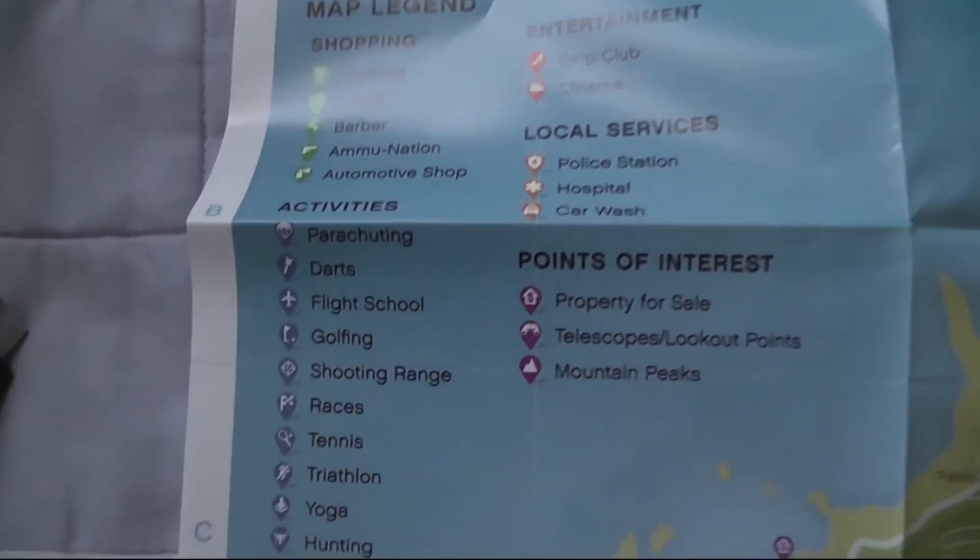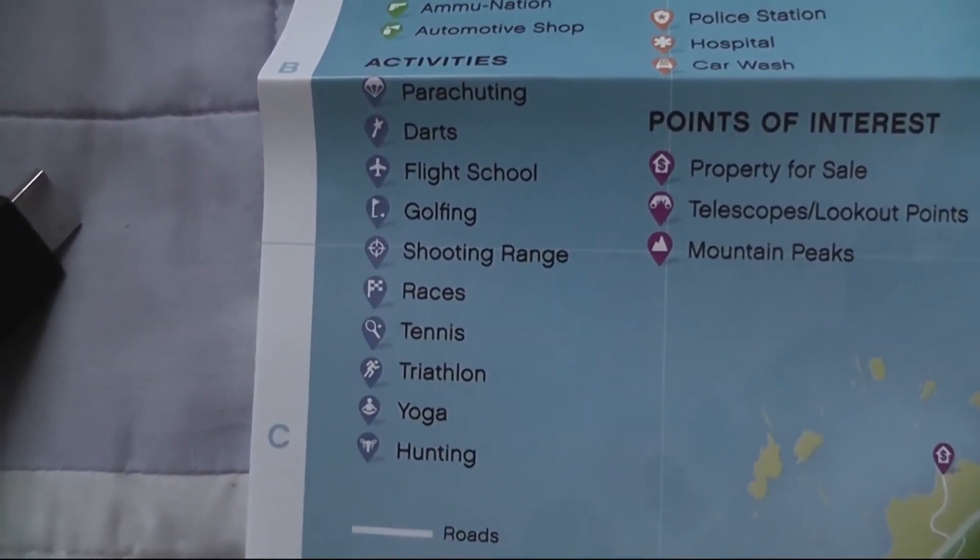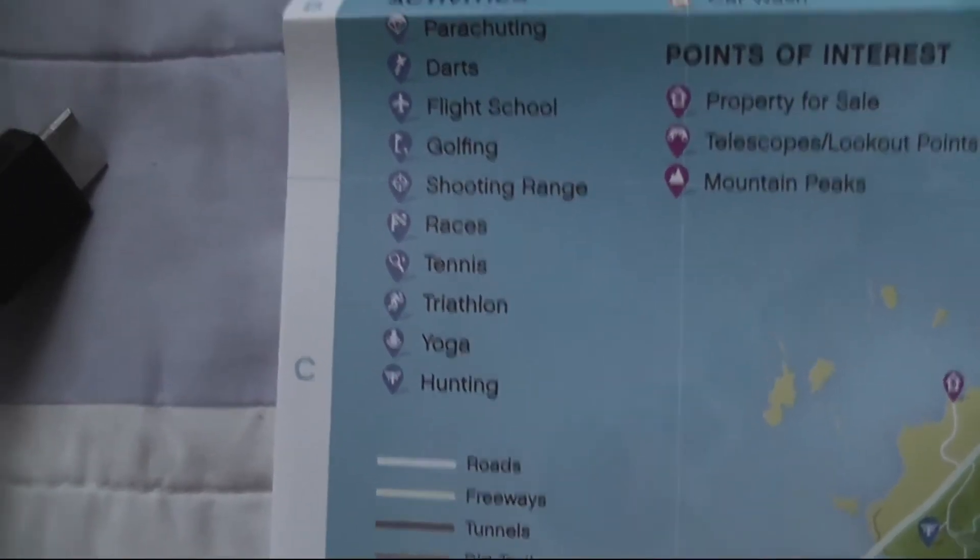And then activities — this is all the stuff you can do in the game. Parachuting, darts, flight school, golfing, shooting range, races, tennis, triathlon, yoga, hunting. Can't wait to hunt.